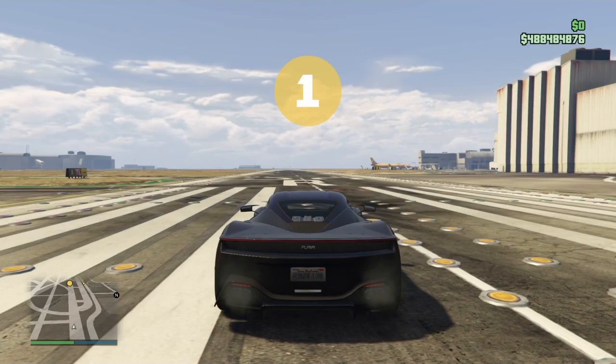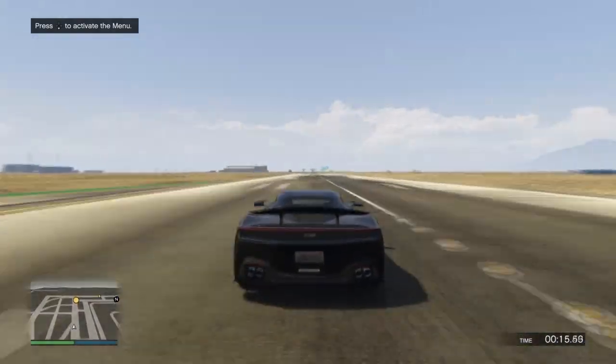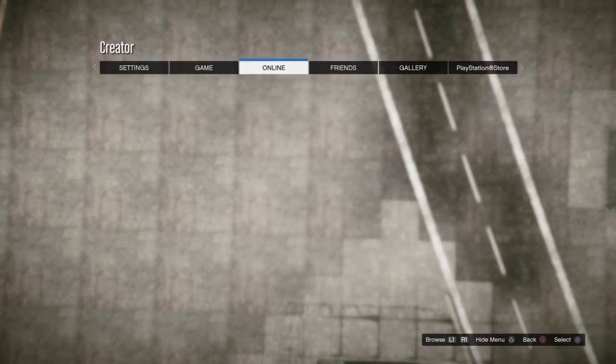Go ahead and test the race — I'm going to speed it up, it should take about 20 to 30 seconds depending on your race length. Once you finish the race, go ahead and accept the alert.